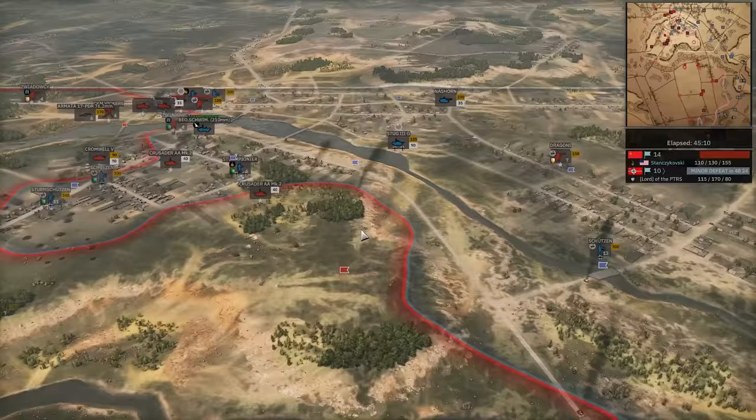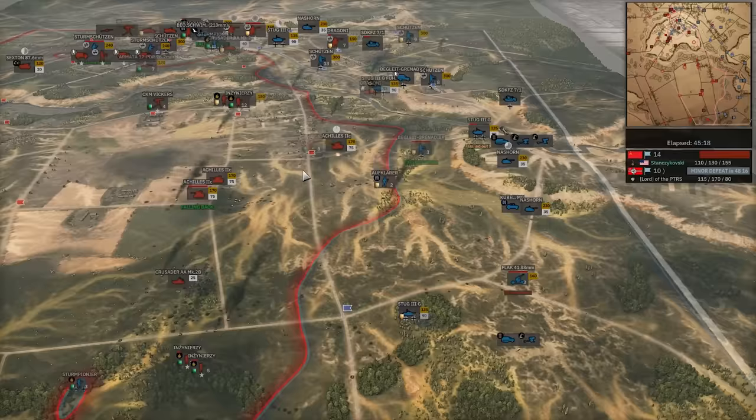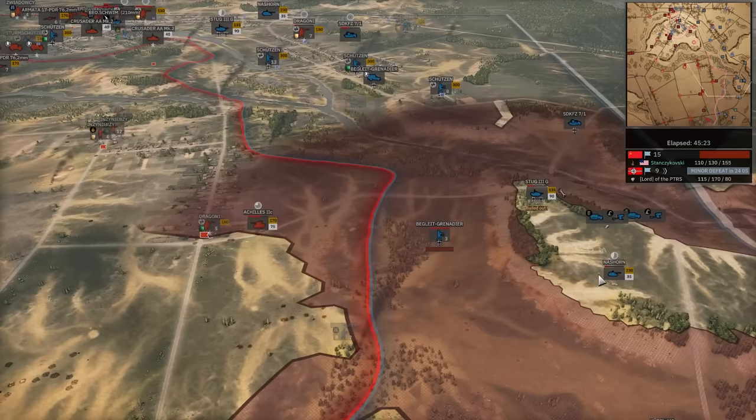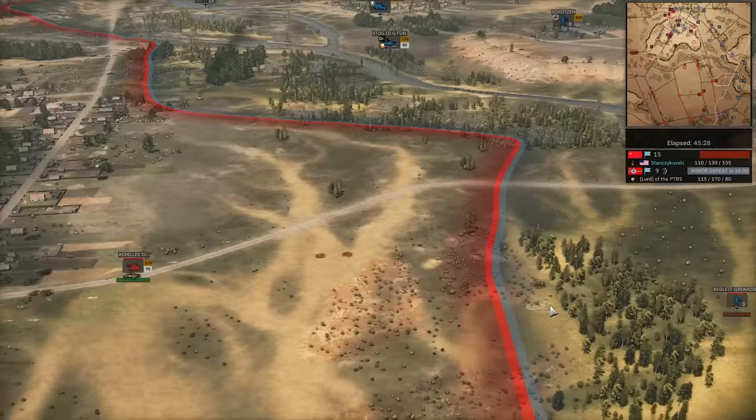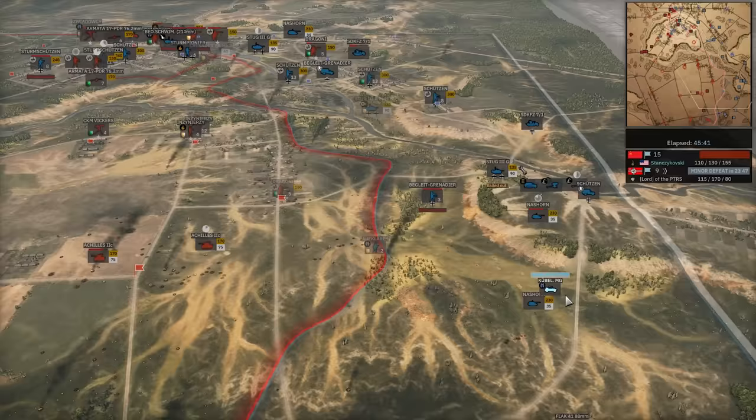Stug holding off the infantry here. I guess they just didn't call infantry in the rest of the game — I don't understand. Achilles versus Nazhorn — Achilles already got hit. Nazhorn gets hit. Nazhorn misses. Achilles on the run. The one thing with the Nazhorn is when they miss, they do cause a lot of suppression. Boom — down it goes. Stug 3 bailed out though. Achilles gets the first shot — misses. Nazhorn with a lot of suppression, I doubt it's going to land a hit.